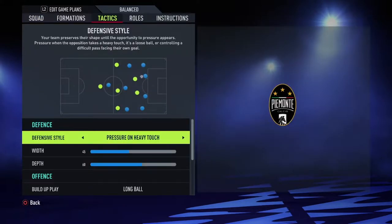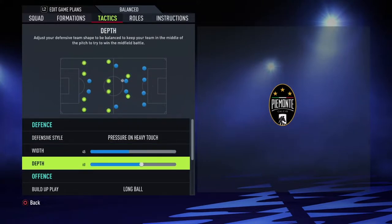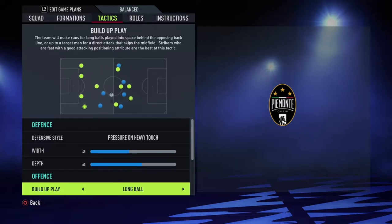I'm hitting you with the tactics. First off, it is pressure on heavy touches, with 45 width and 60 depth. Now the buildup — I know this will not make sense, but I probably used it in my last video and it worked: long ball possession.